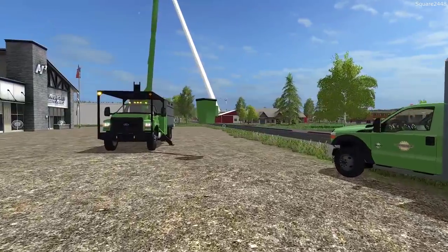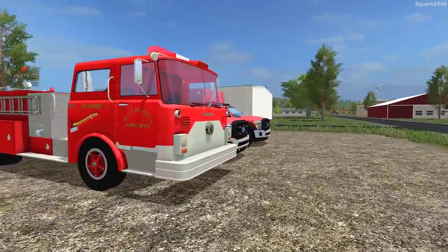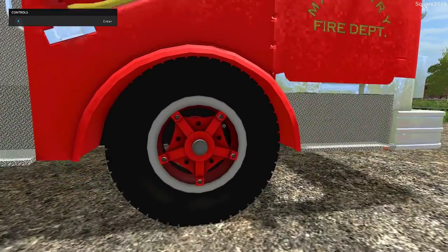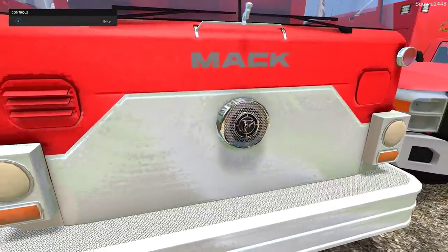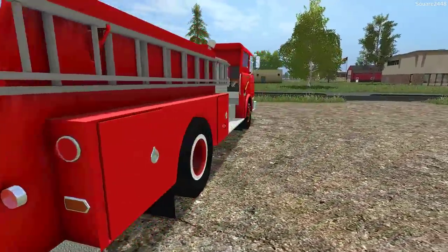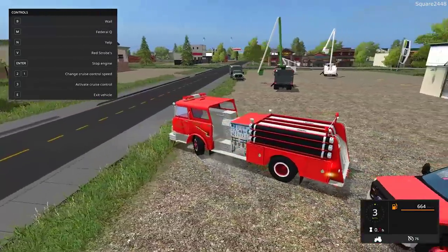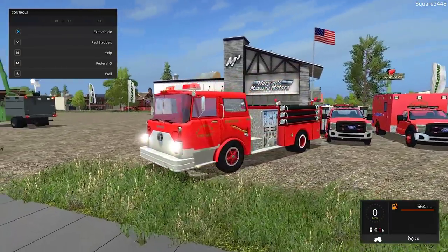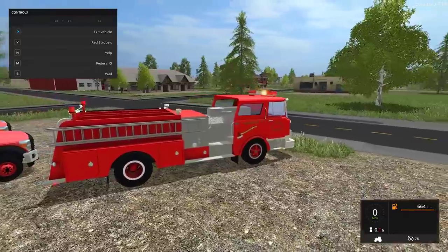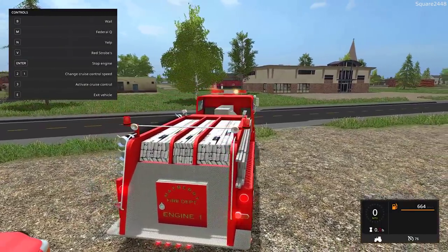Up next, we'll be coming over here and taking a look at emergency vehicles. Up first, we'll be taking a look at an old Mac engine. This is pretty cool — it looks to be Engine 1, and it is also color-changeable to have any different color fire departments, which is awesome. Very nice wheels, and just take a look at the quality of the textures. The bake on this is awesome as well. A great-looking front end, and I really do like having a variety of older and newer fire trucks. In the back, you can see lots of hoses. Once we hop on the inside, top speed is 76 miles per hour. All of the lights do work. You can see strobe lights, and when you press Home, the bigger lights turn on. The truck also has sirens and a horn.